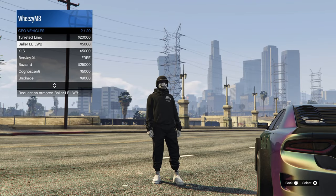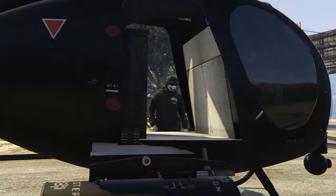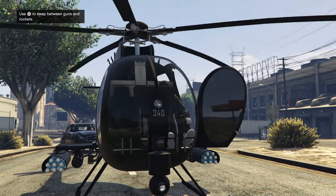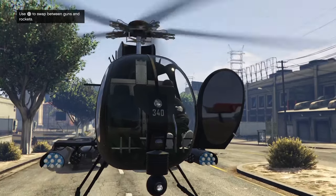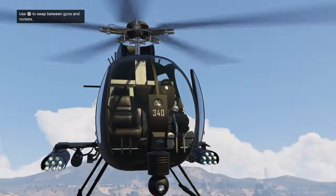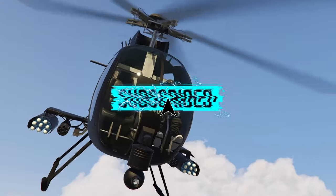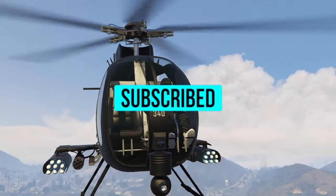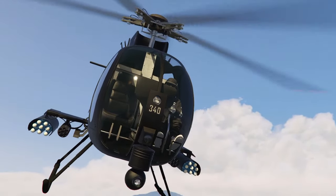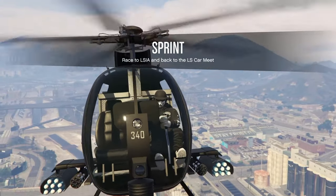From here, you want to call out either your buzzard if you're registered as CEO or a sparrow if you have one. Once you've called out your helicopter, walk over to it and make your way into it. Let your friend know when you're in the helicopter and up in the air. When you get into the helicopter, hold R2 and fly to roughly where your yacht would be. When you're up in the air, let your friend know and he'll call his car back and start a takeover in the LS car meet.